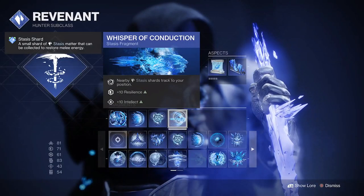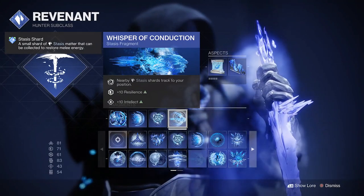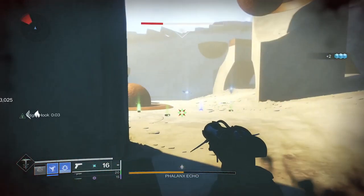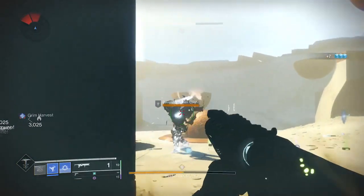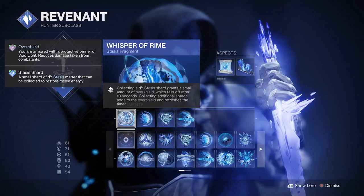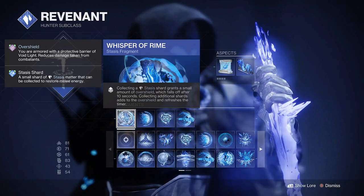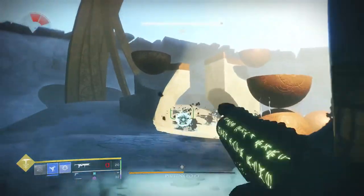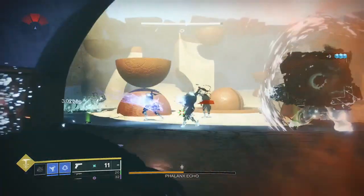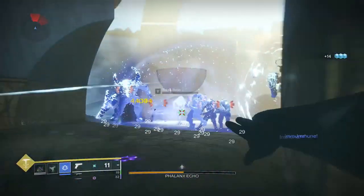Whisper of Conduction is going to bring those stasis shards tracking directly to you, and you also get a bonus to resilience. When things are slowed, watch them come towards you — you get that bonus ability energy and you can go back to attack. Whisper of Rime, when we collect those stasis shards, grants a small amount of overshield. This falls off after 10 seconds, but with shards constantly tracking towards you it's constantly resetting the timer and giving you more and more overshield. It's technically a void overshield but it's very good for keeping you alive.